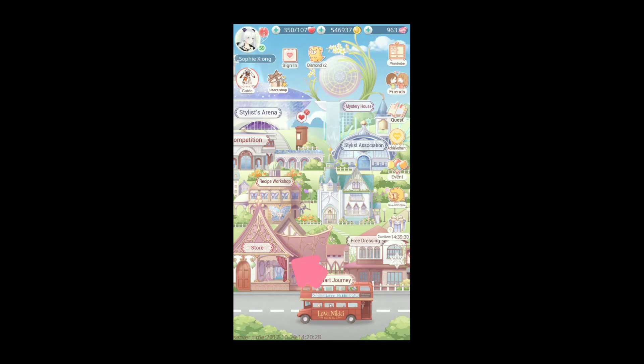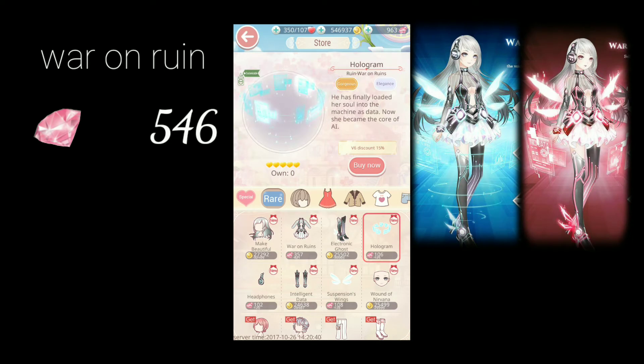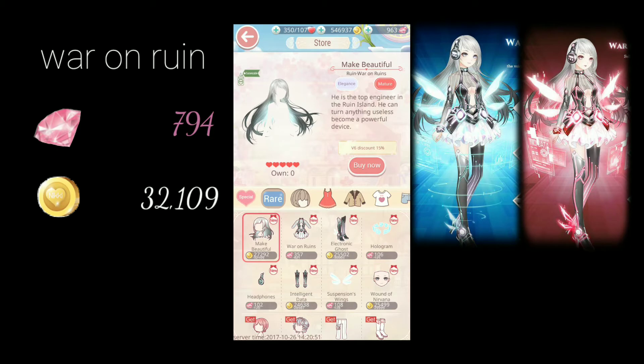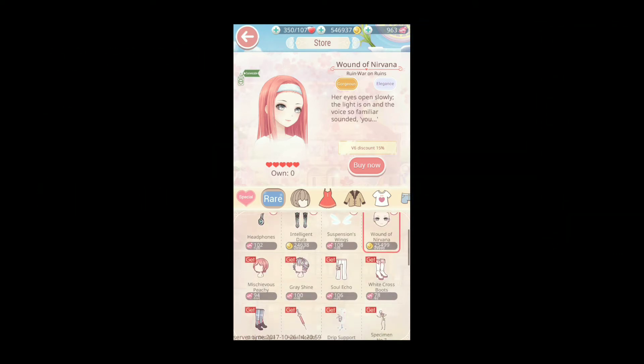First, let's go into the store. You're going to want to go in the Rare tab, and you can see they finally added the War of Ruins suit. This was a recharge event a while ago. I'm currently a V6 so I have a discount, but on the side I can show you how much it will cost for free players. There's two colors of the suit — blue and red — so you have to buy this twice then customize. It's going to be 794 diamonds and 91,099 coins.